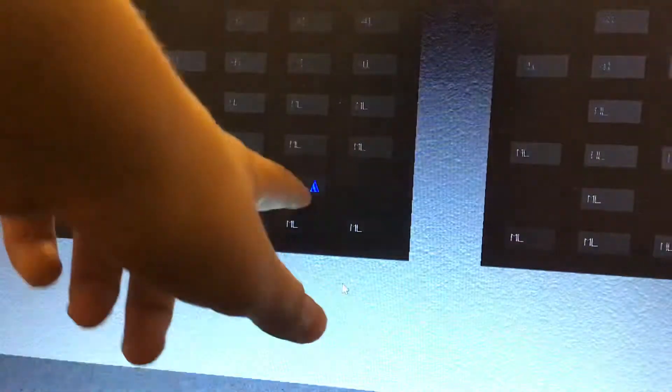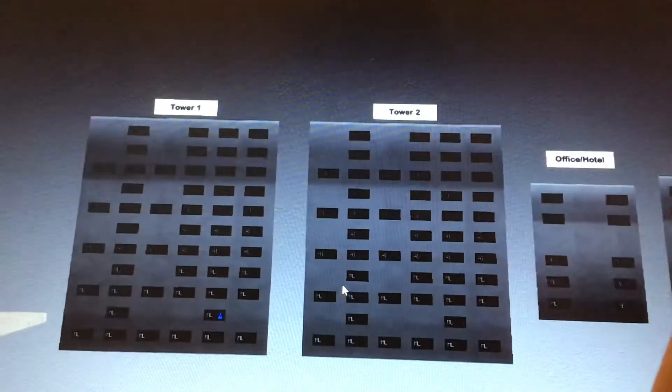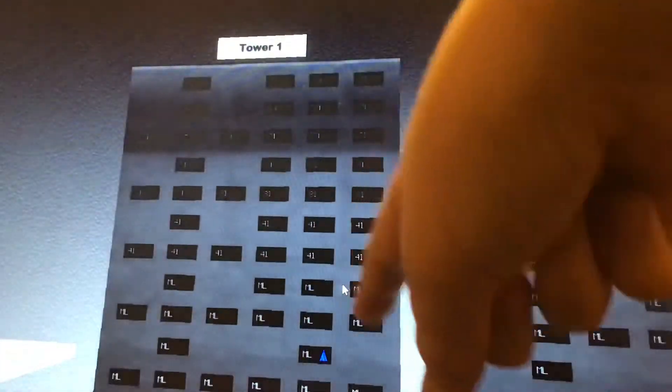And here's the best part of it all — this is the elevator panel that shows where all the elevators are located inside of the building. I don't know why there's an up arrow right there because it's not actually going up, but this is what it looks like. Here's where the elevators are on Tower 1, and here's the elevators for Tower 2. Tower 1 is blue, Tower 2 is red — remember that.